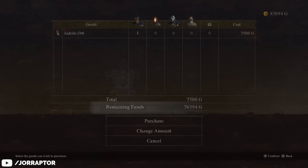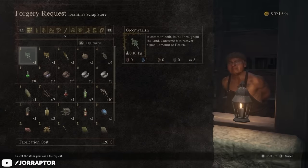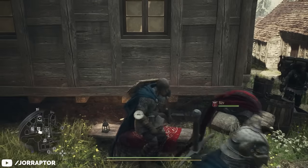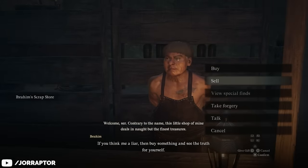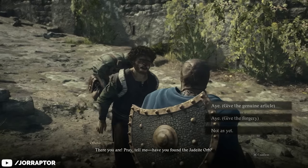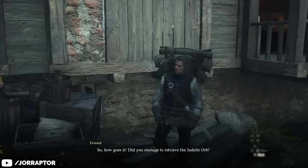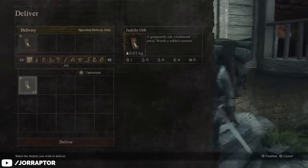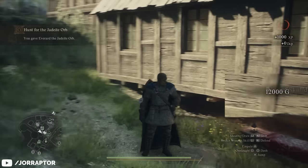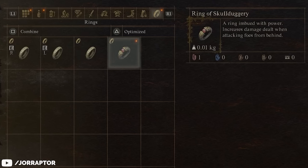Before giving the orb to anyone, first make a copy. Make a forgery request at the shop, select the orb, then sit on the bench close by and wait about 2 days. Check back and it should be ready. Now you can get both quest rewards — give the fake orb to the Beastren and he will give you the elite camping kit. Give the real one to the human; he will check if it's real, so just follow him after that and he will complete the quest, rewarding you with 12,000 gold.